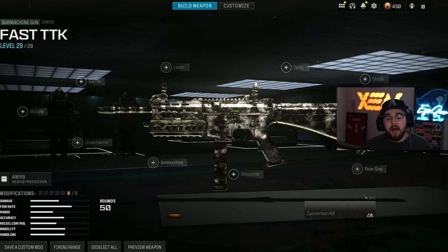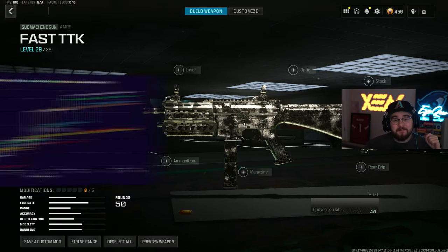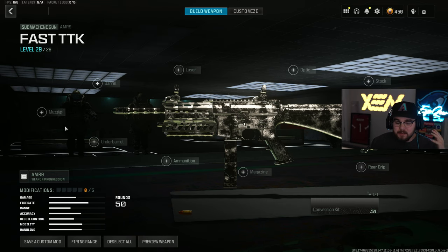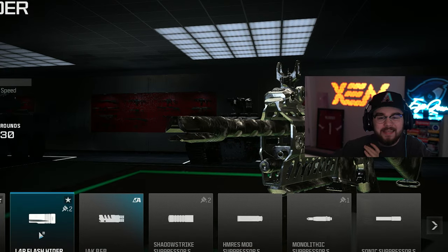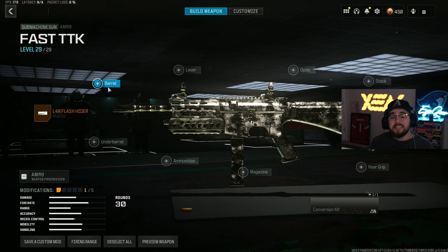Without further ado, jumping directly into the loadouts. Starting off the list we have our honorable mention spot, which is the AMR 9 SMG. If you guys don't know, it still has the fastest time to kill out of any SMG in Warzone 3. For the first attachment we're tossing on the L4R Flash Hider, giving you muzzle flash concealment, recoil control, and gun kick control — it's one of the main reasons why the AMR 9 doesn't move whatsoever.